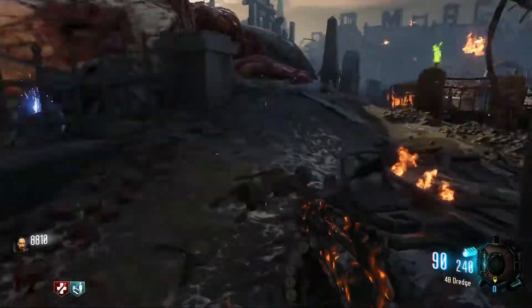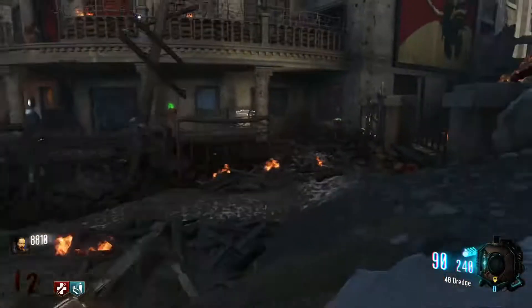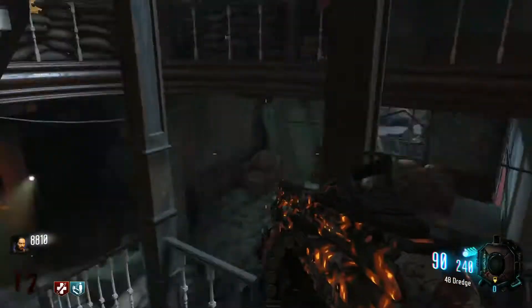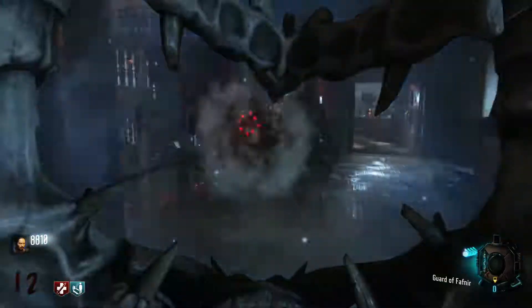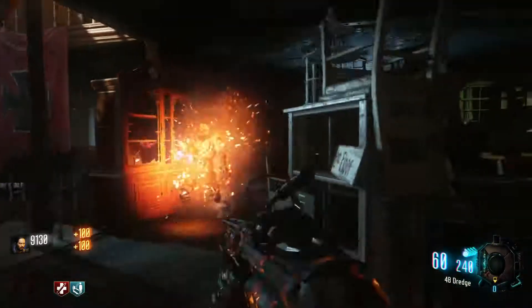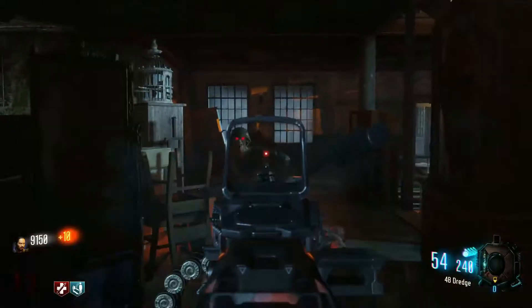The next step is to get penetrating multi-kills. For penetrating multi-kills, you basically need high-powered guns like LMGs or sniper rifles. I preferably like to have them pack-a-punched when doing this step, just because it mows down zombies faster, especially if you're doing this at higher rounds.